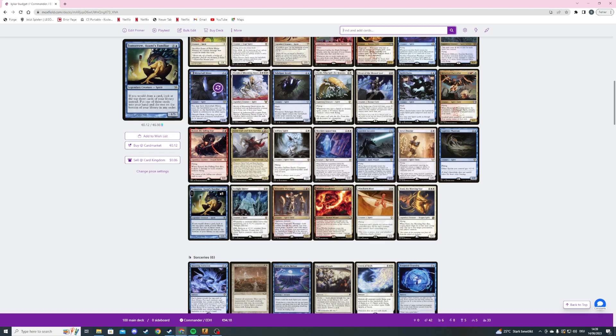I don't know who came up with Tomorrow, Azami's Familiar — imagine you're a card designer at Wizards of the Coast and your colleague says 'yeah we should have some more expensive spirits but they should still be not great.' It's good if our library is empty, and obviously we look at three times as many cards per draw, but I feel like we're not going to draw too much with this list anyway.